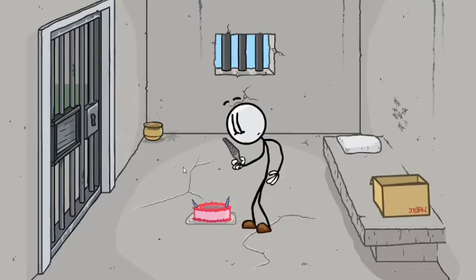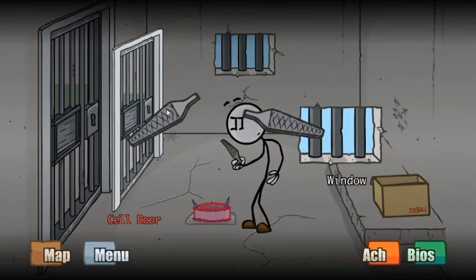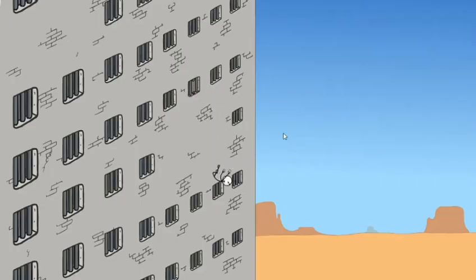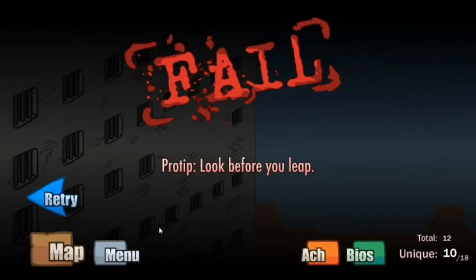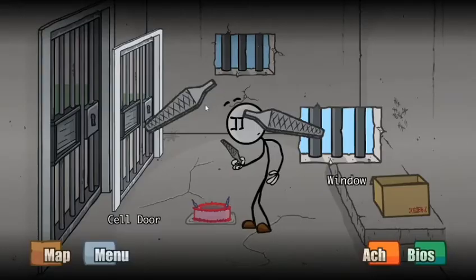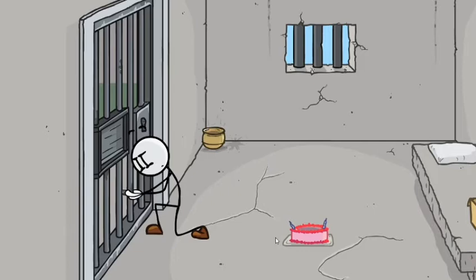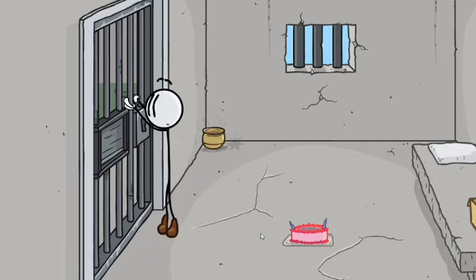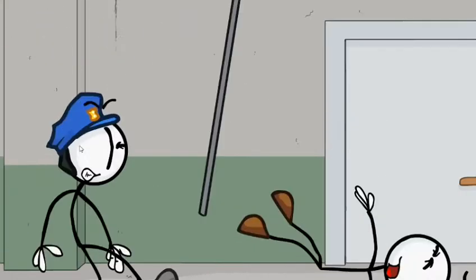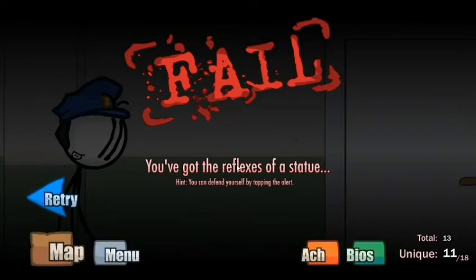Oh, way to aim, bud. Okay, the file. Let's go for the window — we're obviously not super high from the... Bro tip: look before you leap. File, and then not the window — the cell door. Okay, this is definitely gonna work. You've got the reflexes of a statue. Hint: you can defend yourself by leaping to alert.